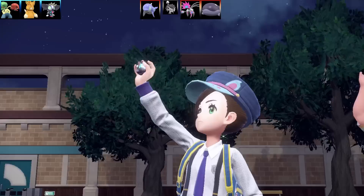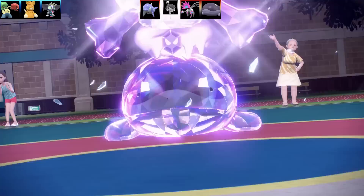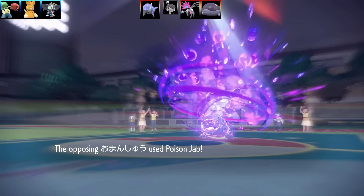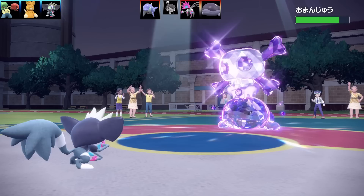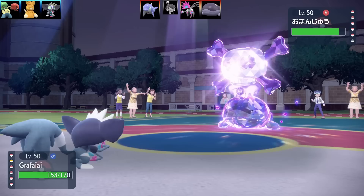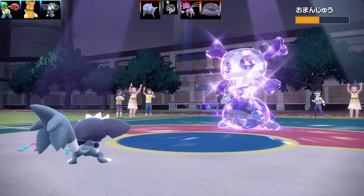So I'm going to be going into Grafaiai, which is our third Pokemon. Now Grafaiai is a Poison and Normal type, which is pretty cool. This is more of a support style set — it gets a lot of cool moves and you can make use of its Prankster ability. I've got the moves Super Fang, Toxic, Switcheroo, and Parting Shot. The item is Black Sludge, the ability is Prankster, EV spread is Max Defense, Impish Nature, and Max HP — making it very defensive.